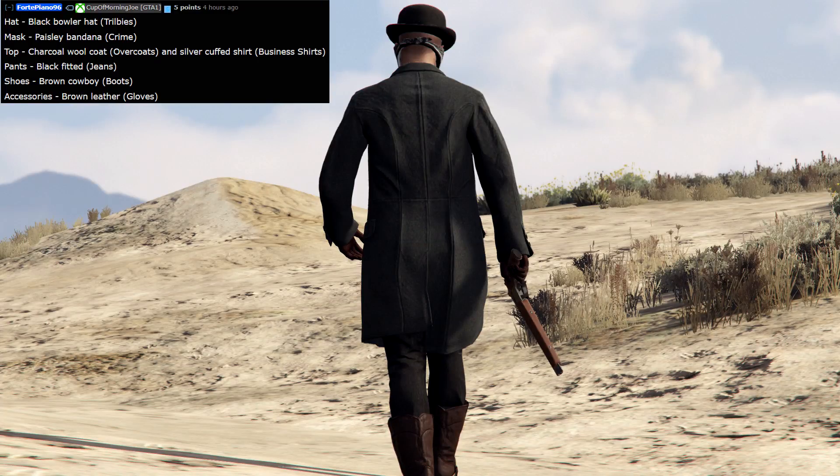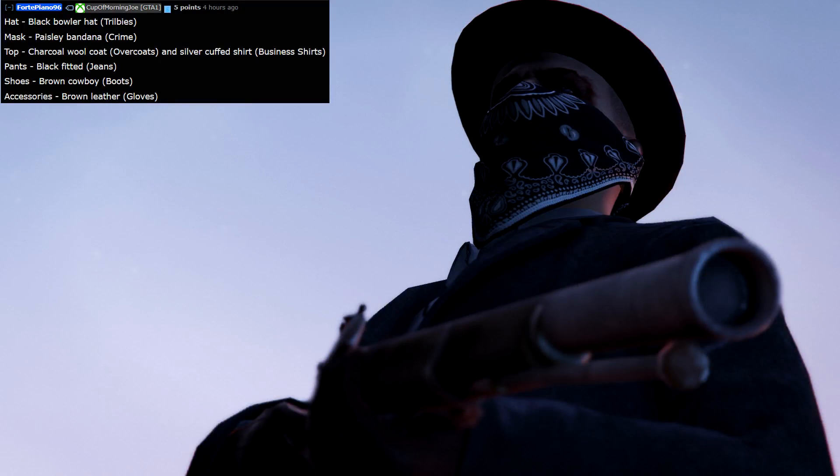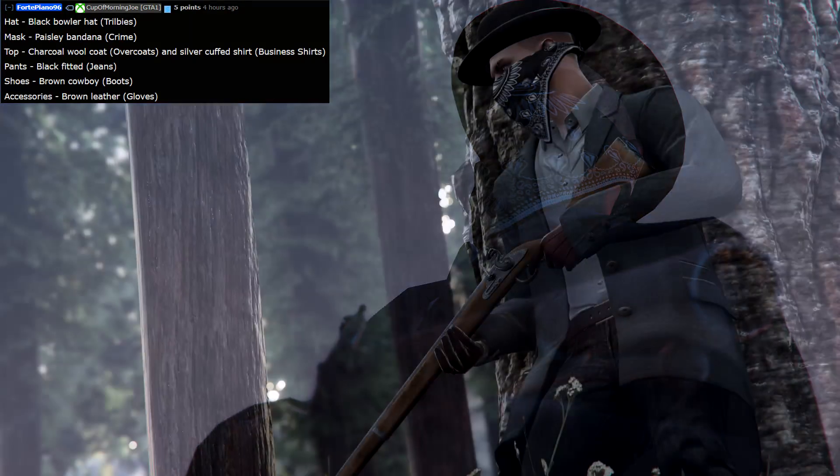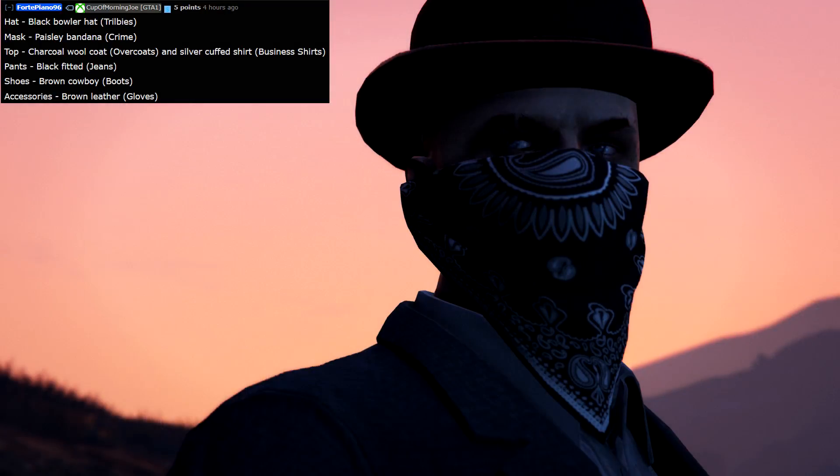This next one from 40Piano96 on Reddit is probably my favorite one. It sort of resembles the outfit from the trailer during the train sequence when they were about to rob the train. To make this one you need the black bowler hat, the paisley bandana, the charcoal wool coat, the black fitted jeans, the brown cowboy boots, and the brown leather gloves. There is a little glitch required to get the bandana without the glasses, but apart from that it's a relatively simple outfit.